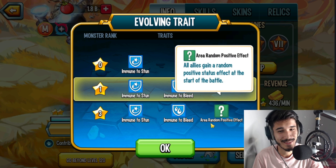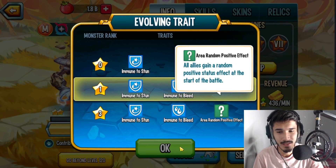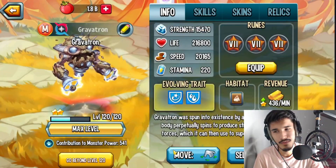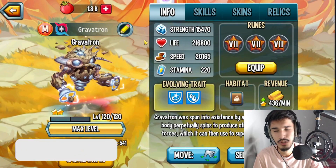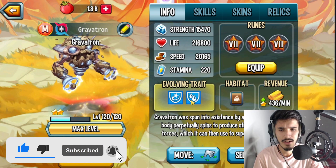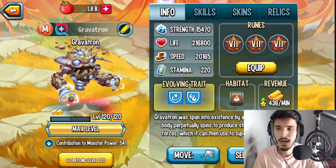Here's where it gets interesting — all allies gain a random positive status effect at the start of battle. This is what makes this monster so good; it makes him very unpredictable. This is going to be more of a team wars monster rather than PvP. Definitely run this monster in team wars, like in your defense with some team speeds, and then your attacker could have like two speed one strength or triple speed — your attacker could end up having pierce or triple damage.